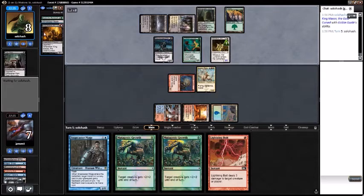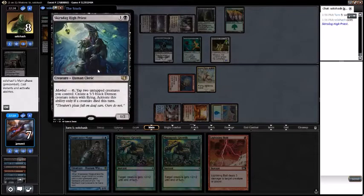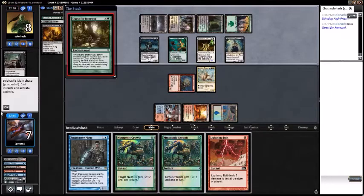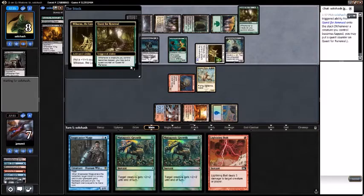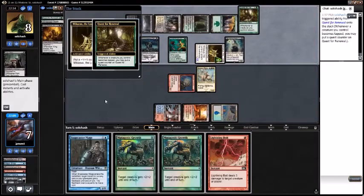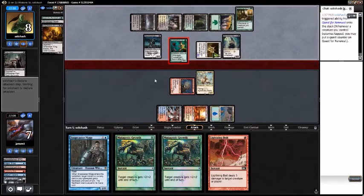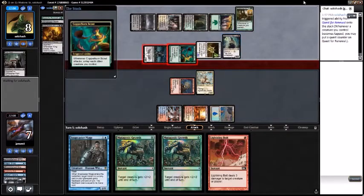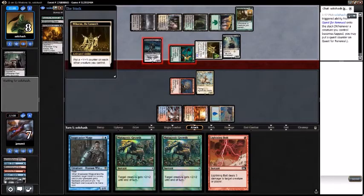What is the opponent's plan? King Macar. They play Skurzdaj High Priest — sure, that's fine. Please tap out, please tap out — thank you. It's probably going to put a counter on the Michaeus, put a counter on the Quest. Attack with the Copperhorn Scout triggers, attack with all the dudes, put a counter on everything.